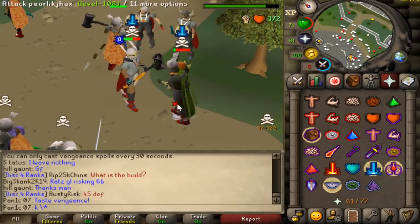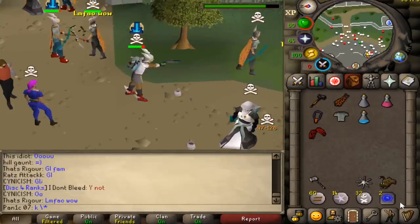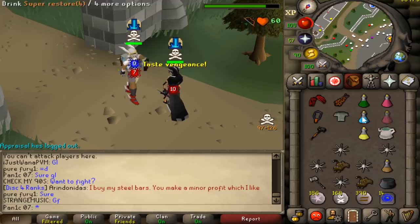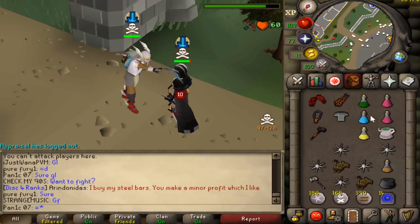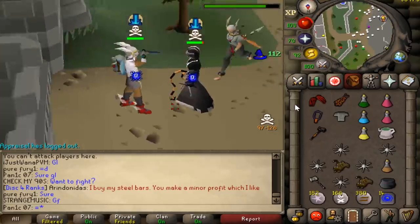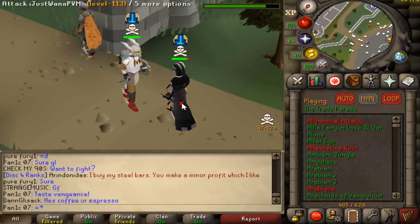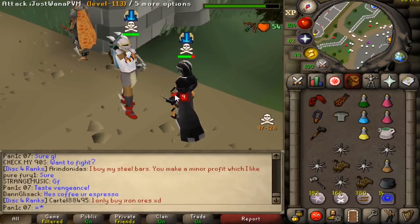If I'd been bigger with the claws would have killed him — eyes out. Right now this lad is risking nowhere near as much as me but he has PID, so unless I safe, this guy's going to have a really good chance to kill me even though he's risking nothing and I'm risking bank. That's not what PKing should be about — you should be rewarded for risking a lot, not punished for it.